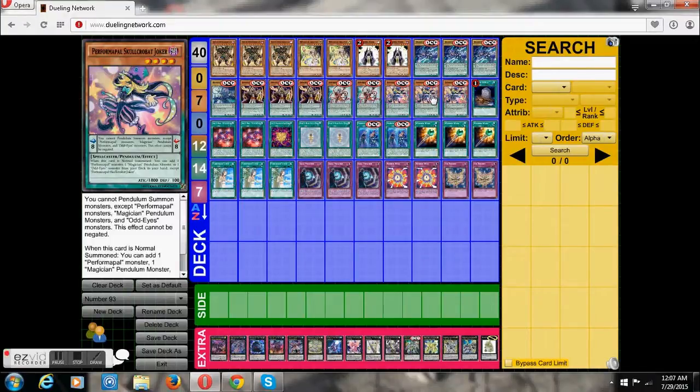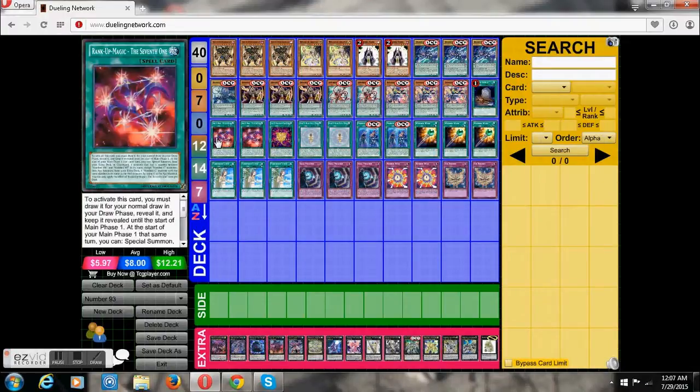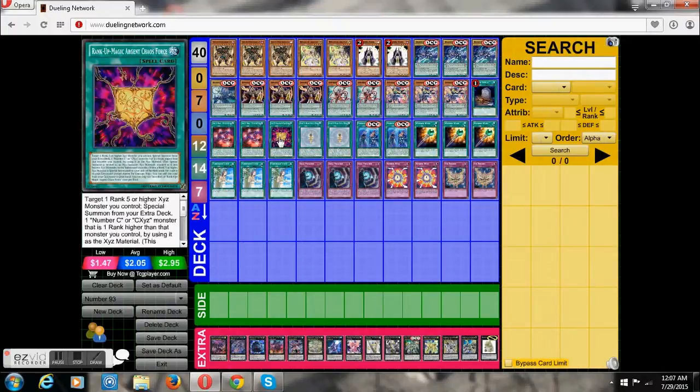Three Performapal Skullcrobat Joker — I don't know how you say that, Konami logic. You will use both of his effects. His Pendulum Scale is really great, and he's one of the better targets for Insight, so easy two cards. Foolish Burial just speeds up the deck — getting certain cards you need in the graveyard for Exodus. Two copies of Rank-Up-Magic the Seventh One — pretty standard since we can go into a few over-100 Chaos XYZs and Summoner Monks. One Agent Force — this lets us go into a lot of fun and tricky plays using Number 93 once we get a monster out.